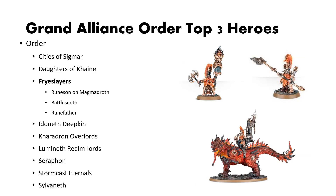Next up is the Fire Slayers. They are still relatively new, so the meta around their heroes is currently solidifying. The Rune Sun on Magmadroth is the cheapest Magmadroth, and having access to a cheap monster unit is very valuable — he can dish out a whole bunch of damage. Then we have the Battlesmith for some defensive wards around him, which is very useful for your two-wound infantry. And finally, we have the Runefather, who can really crank out the damage and tank a lot of hits.